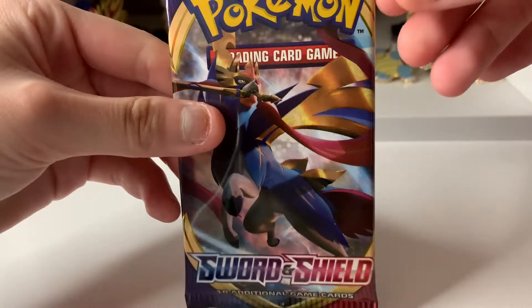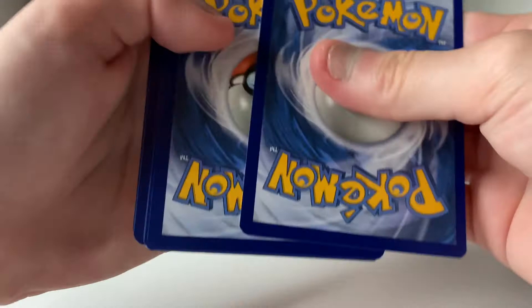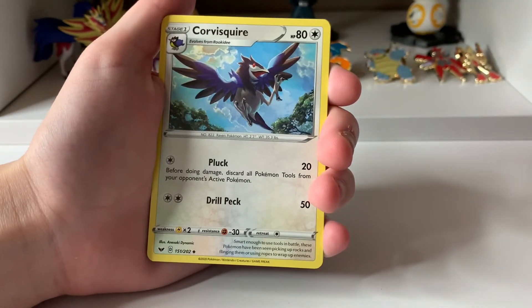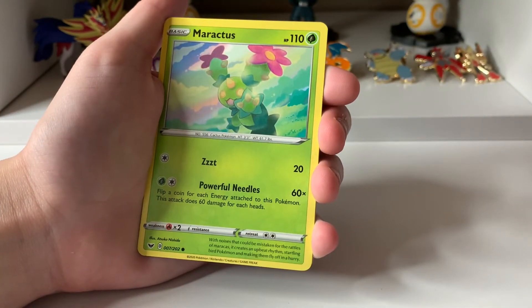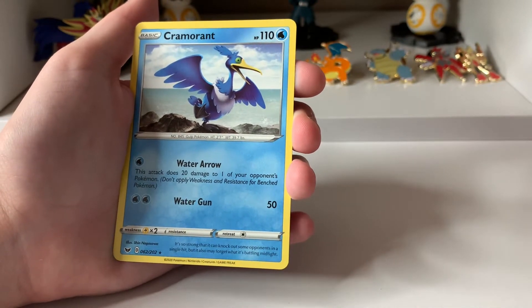Next, let us open up the Zacian Pack. Here's the code card. Four to the front. We have a Psychic Energy, Hyper Potion, Citrus Berry, Corvusquire, Galarian Meowth, Scorbunny, Sinistee, Maractus, Pikachu. A Reverse Pikachu, and a Cremorant.